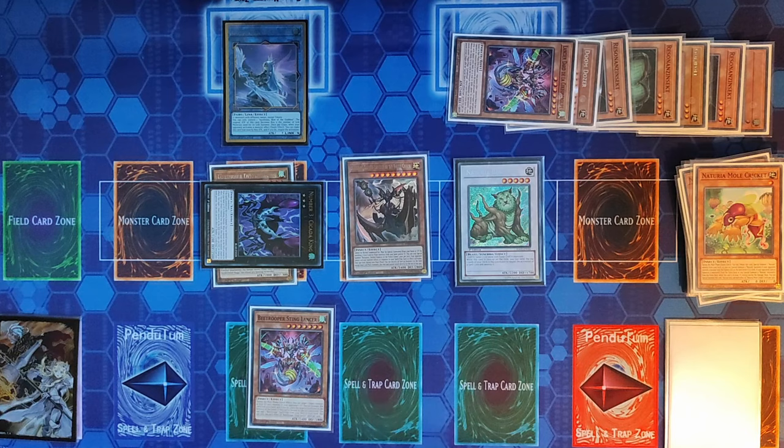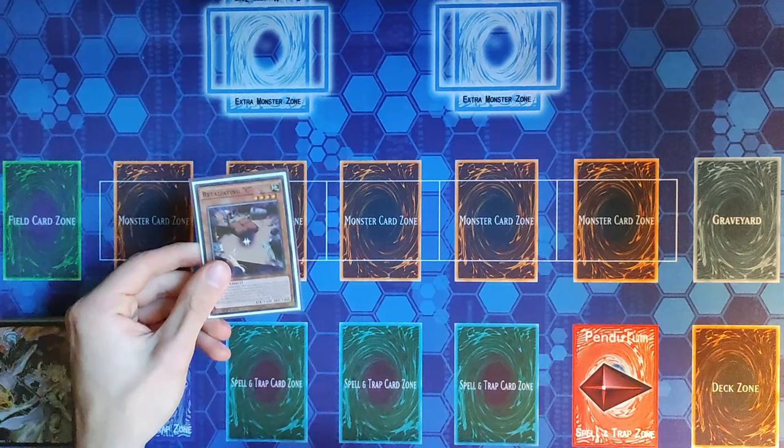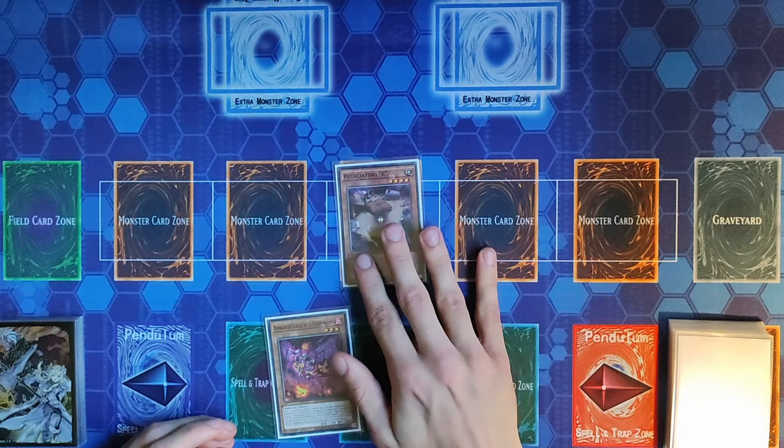Now let's see how we perform the same combo using Retaliating Sea as a starter instead of Resonance Insect. We're performing a similar combo starting with Retaliating Sea plus any Insect Extender — this time Scale Bomber — and any card to discard for Picophilinia.